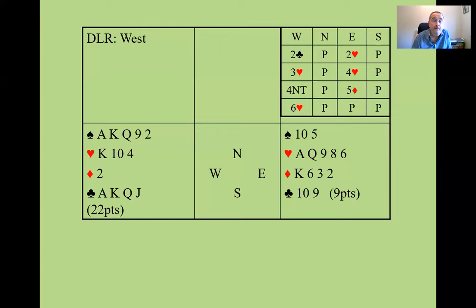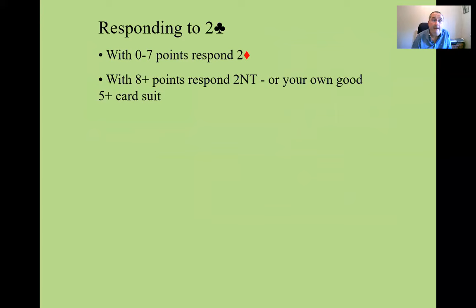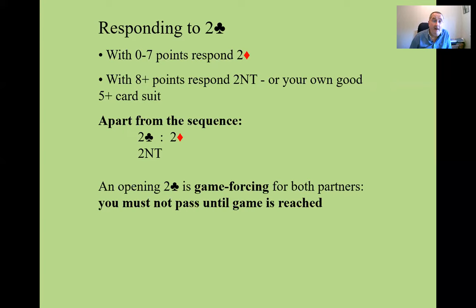To summarize responding to two clubs: make the negative bid of two diamonds with zero to seven points. If you have more than seven points, bid two no trump or your own good five-card suit. Apart from the sequence two clubs, two diamonds, two no trump, an opening bid of two clubs is game forcing for both partners — they must keep bidding until game has been reached. You can't pass short of game. That other hand where a lot of people stopped short of game — that should not happen.